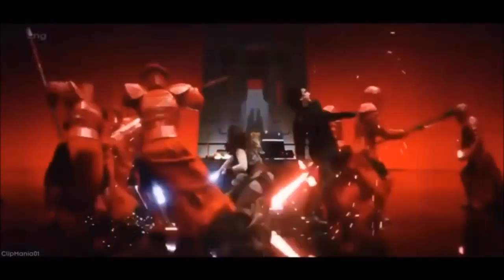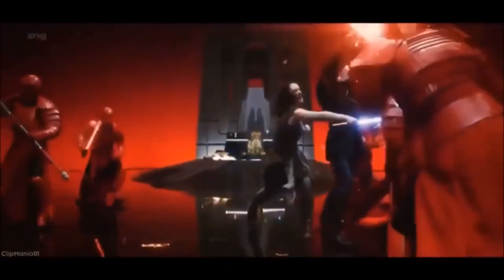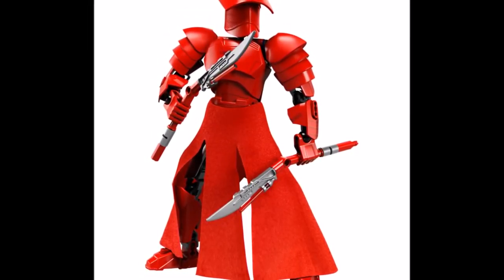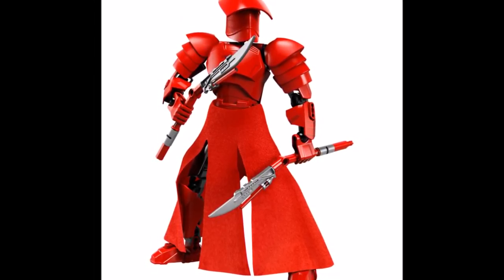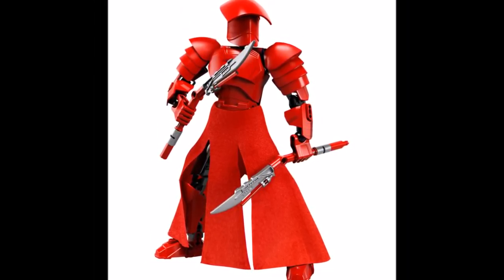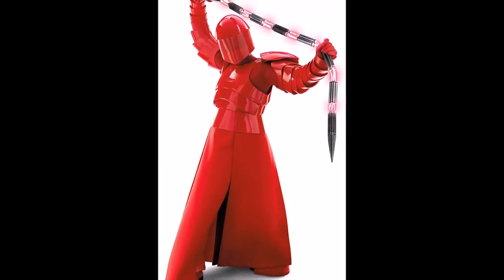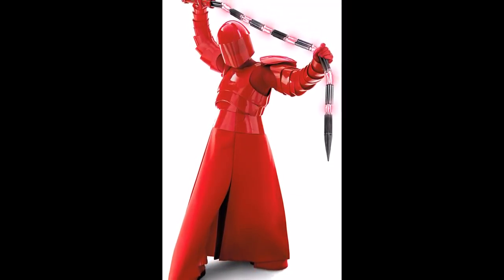We had some very exciting datamined information come out regarding patch 5.8. There's a new hyper crate that's going to be called the Ultimate Pack, and it's going to have the unstable vented lightsaber and also the dark praetorian honor guard weapons from The Last Jedi. I was very excited to see what these were going to look like in game, and someone who actually has access to the PTS server decided to leak the images on Instagram.